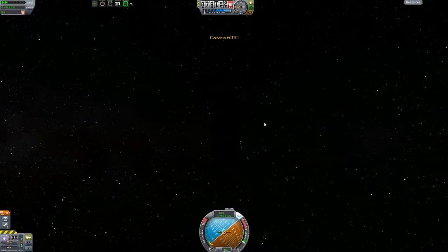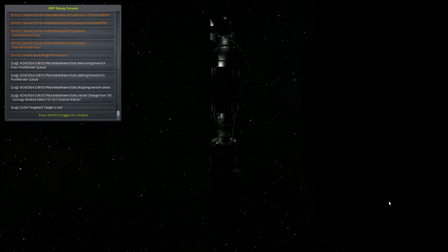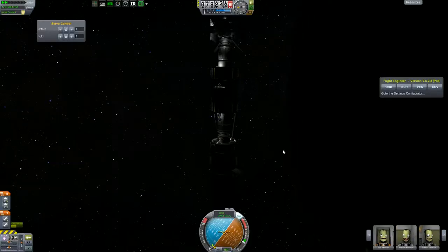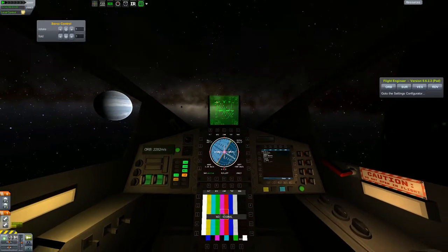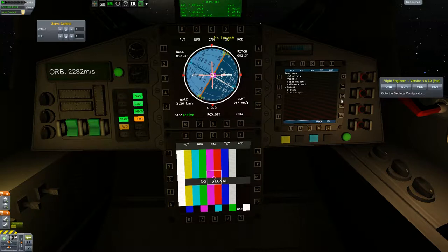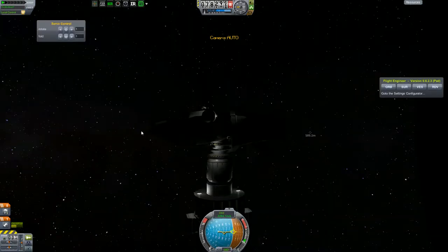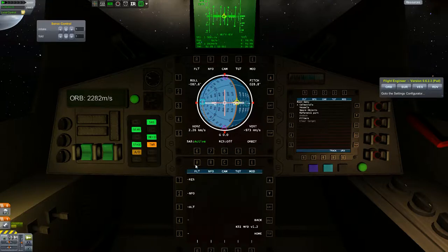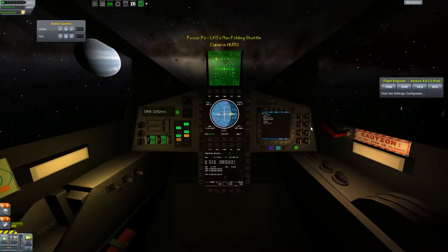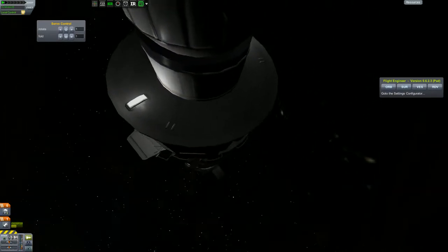Now I need to switch back to Bowbald Kerman and do his IVA. We're apparently still time warping — a little past where I wanted to be, but oh well. Reference part... undock. Enter. That's hopefully the right one. Yes, that appears to be correct. Let's flip ourselves around and point in the retrograde direction. We're gonna flip into that.